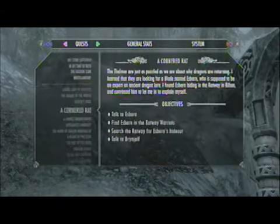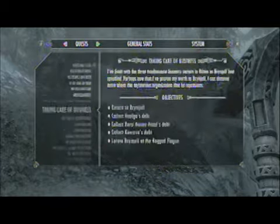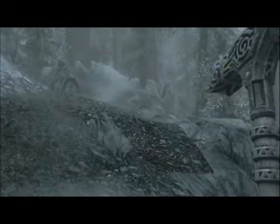If you're the patient type, you can wait for an orc to come up and tell you all about the Dawnguard — oh, they're great and you should go join them and whatever. And this will only happen after you're level 10.